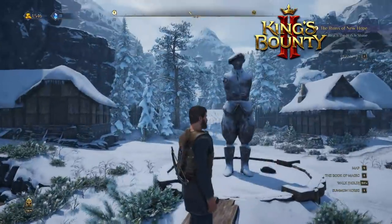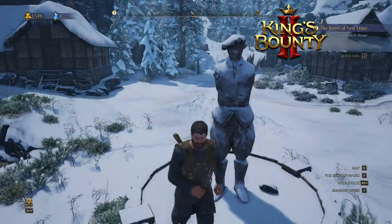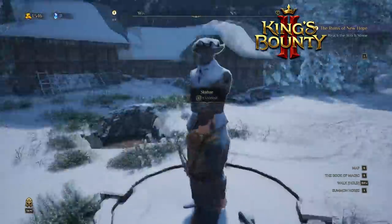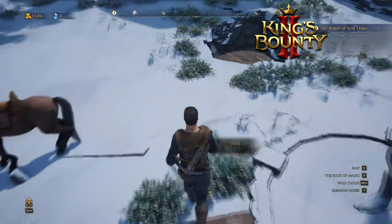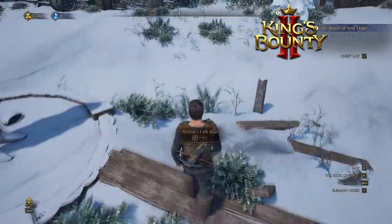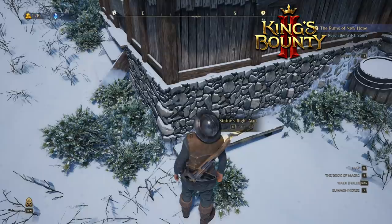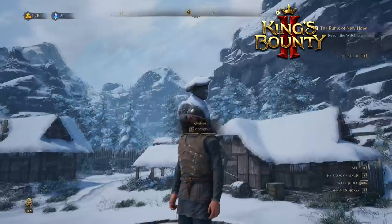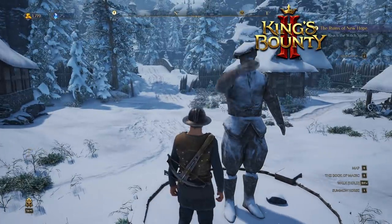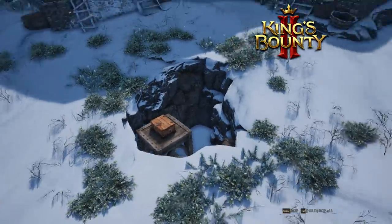A statue of a man without hands and also without a face. I have to find... you wanna bet? As soon as I find these arms, something like a secret room is gonna open. Oh look, a useful thing — a left arm. And the right arm. A hand should be raised — it'll be better that way. Of course. There you go. It's predictable.